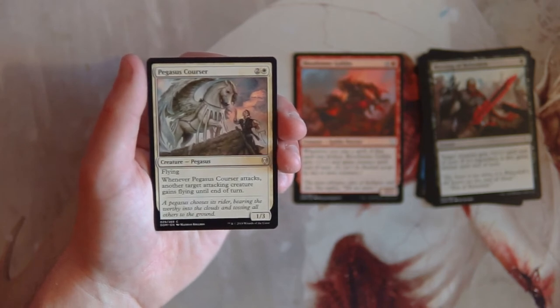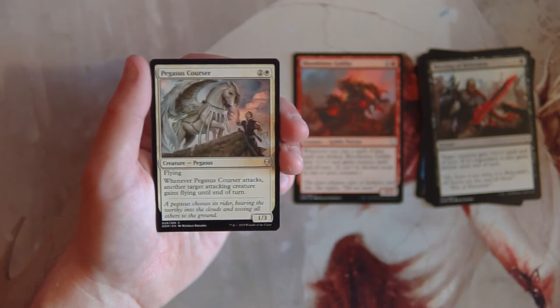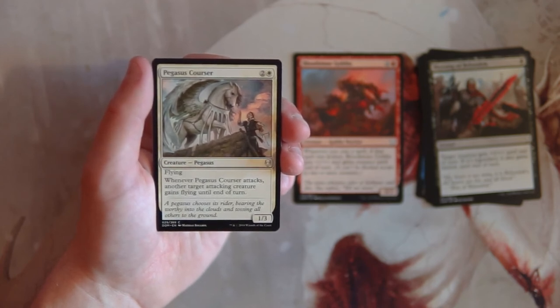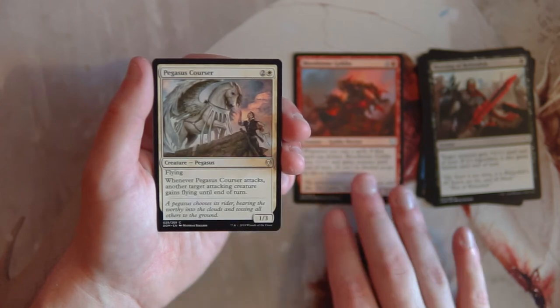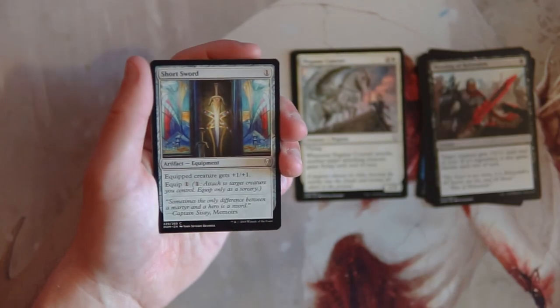Pegasus Courser is a 1/3 for two and a white with flying. When it attacks, another target attacking creature gains flying until end of turn — so it actually grants something else flying. I really like this in a blue-white flyers deck. It's a pretty good three-drop that keeps you moving forward because you can keep swinging in with creatures. Not necessarily a first pick, but I'll keep it up there with the Goblin for now.